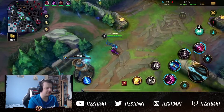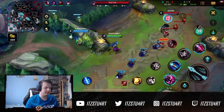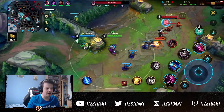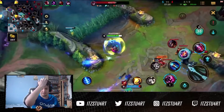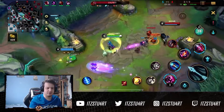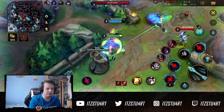After we get the bot tower, we rotate — we try and use our pressure elsewhere on the map. Gragas does really well to come down to the bot lane. This is really important: when you take down your bot lane tower, you don't really want to stay in bot lane anymore. You want to rotate your advantage. You have an advantage against their bot lane, so you want to try and get towers elsewhere on the map. That's why you see us mid lane — we can rotate up to Herald or Drake, which is probably coming up soon.